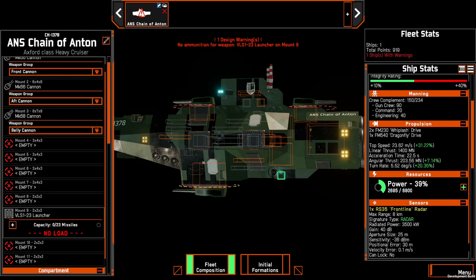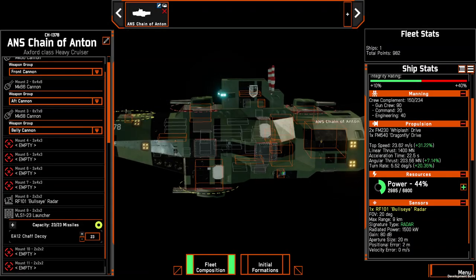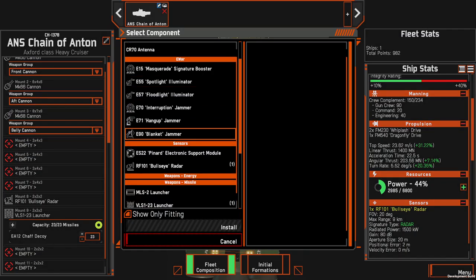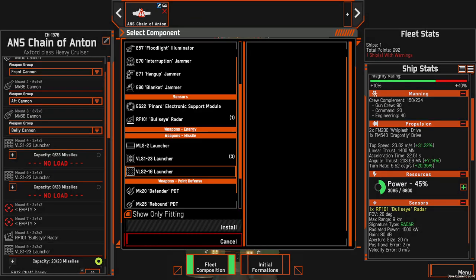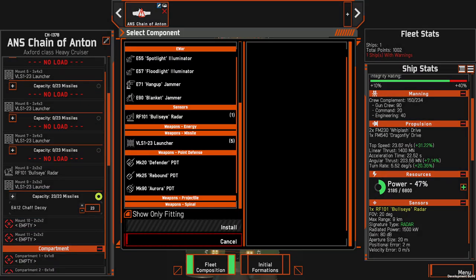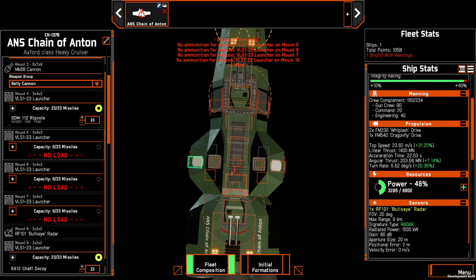I'm going to do some external hardpoints. Chaff is extraordinarily vital, and for now I'm going to put a fire control radar on the front, which is also extremely useful. For this one I usually would go for flak, but I've been having issues with flak recently, so I'm going to go for a riposte-based missile defense system. Ripostes aren't exactly good, but their reputation is far worse than they actually are.